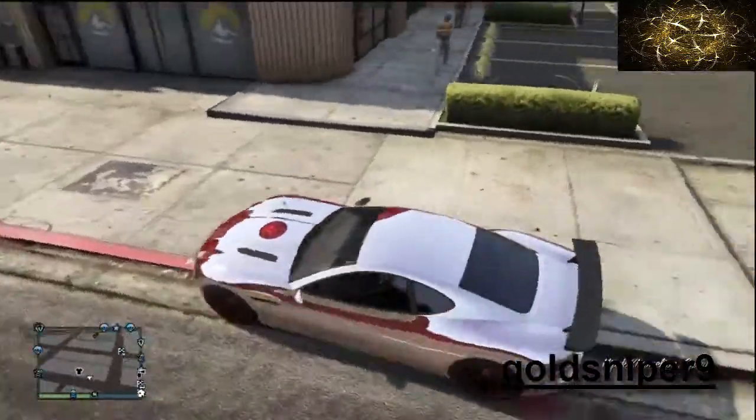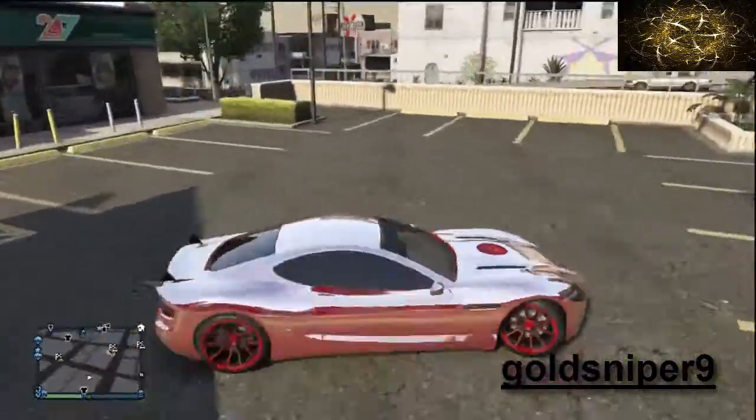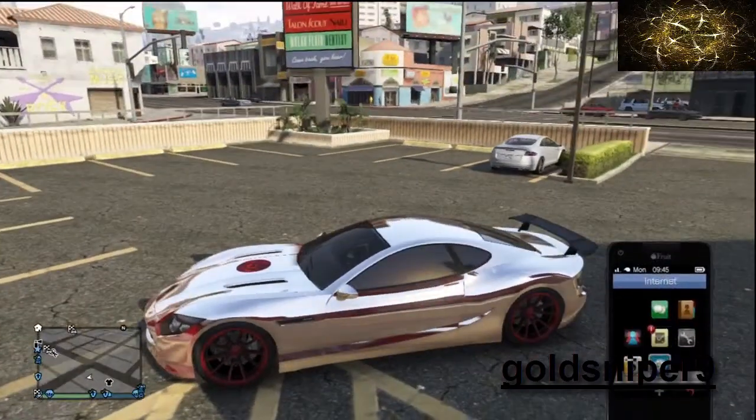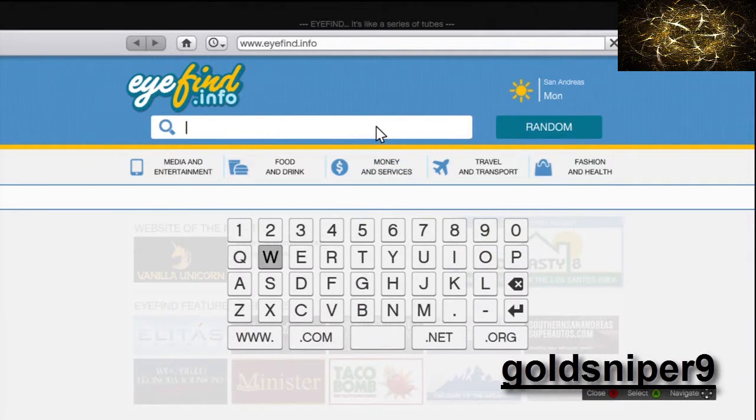Today I'm going to be showing you guys how to get that nice lime green color for all your cars. Pretty much you have to complete quite a few stunts. What you're going to do is open up your phone, go to the search bar, and type in 'junk' — make sure it's the second one, the smaller one.